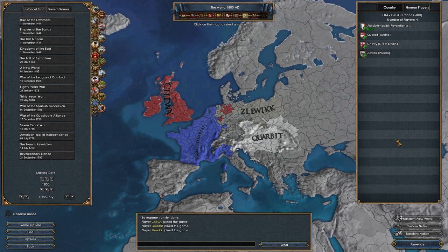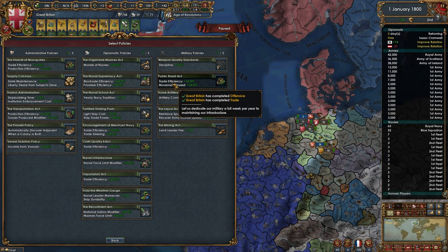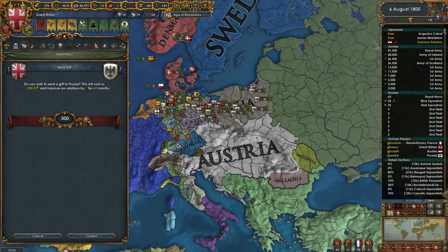As Great Britain, my role will primarily be financially supporting the Prussian and Austrian troops as well as maintaining blockades on the Atlantic ports of France. Economic strategy was to maximize trade income coming from Africa and India.